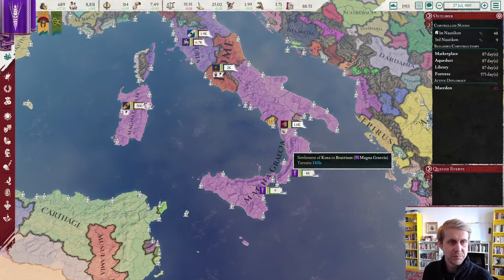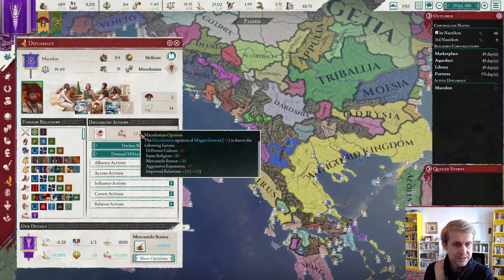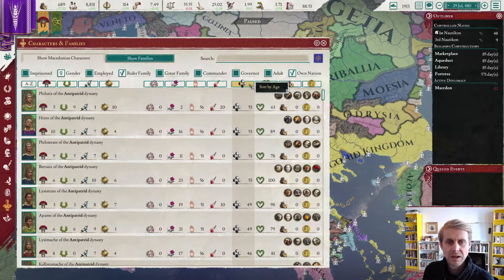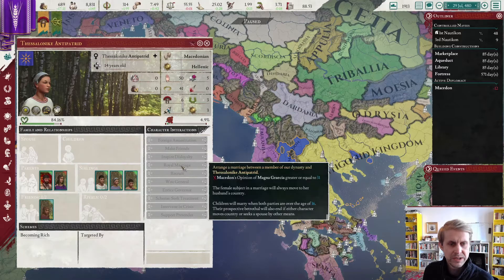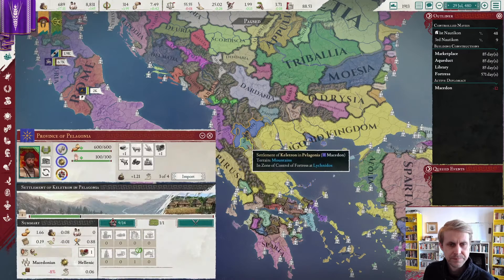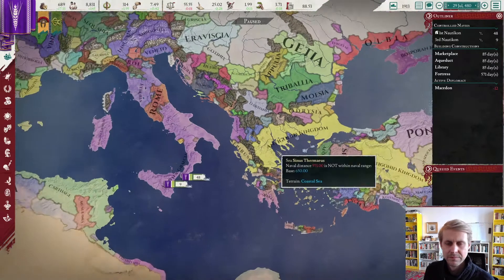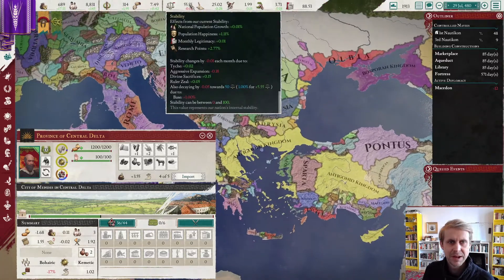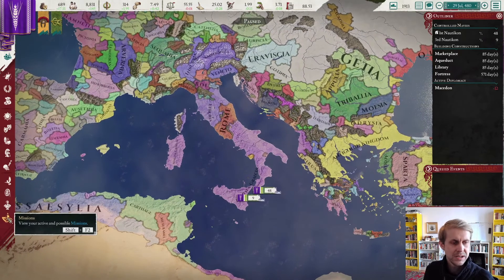Moving the clock forward, what are those things we will be spending money on? First, we do have to perhaps bribe Macedon to improve relations because we still want to get a female to marry our heir. That female is this 14-year-old here. We need relations of 31 at present, but that will adjust as our aggressive expansion adjusts. Once we get up to around zero, we need to send them a gift.